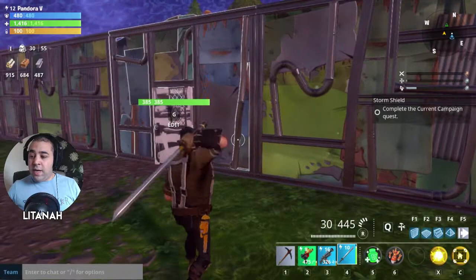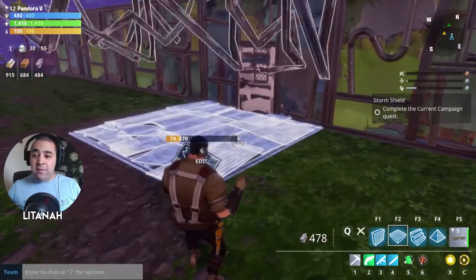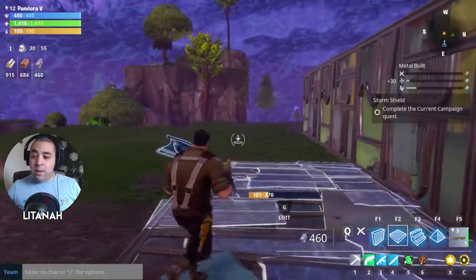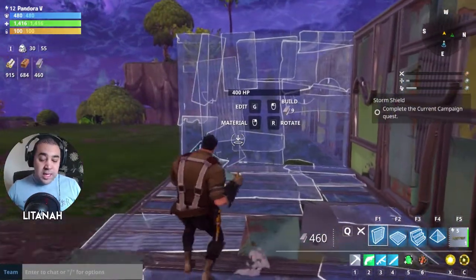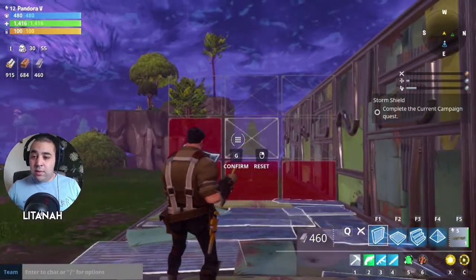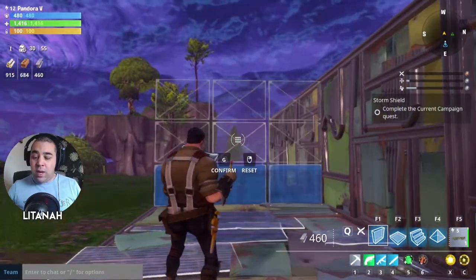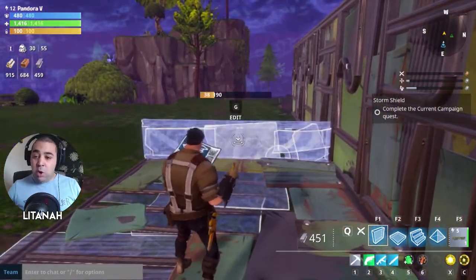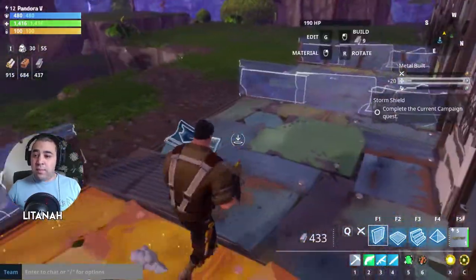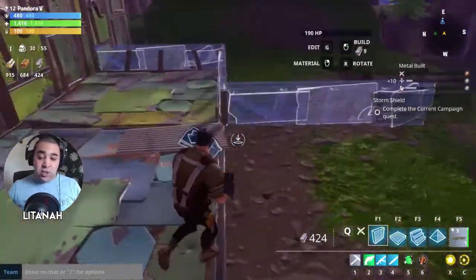We're going to put some metal flooring outside. Hit Q, place three floor pieces, then the same principle with G — you can select individual squares to build a little barricade. You can build them however you want; there's quite a lot of scope for building. My plan is that this barricade is going to funnel enemies in.